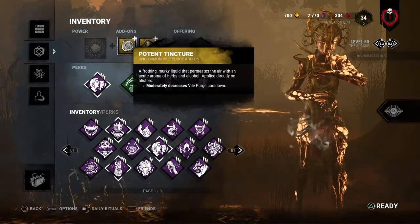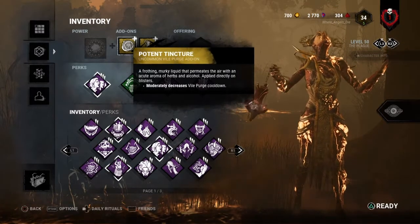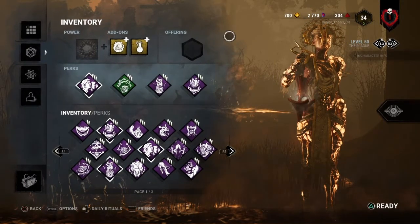For add-ons, we'll be running Yellow Add-ons instead of Brown Add-ons like we usually do on Plague. First up, we have Imponent Tincture - I think is how you pronounce that - and the Medic Potion for the better Vial Purge effectiveness and the better cooldown on my Vial Purge. So anyways guys, let's get straight into the games.